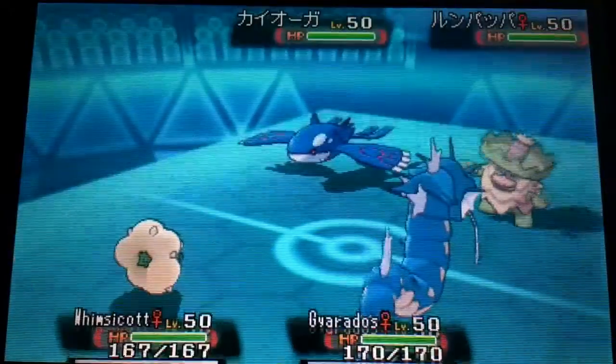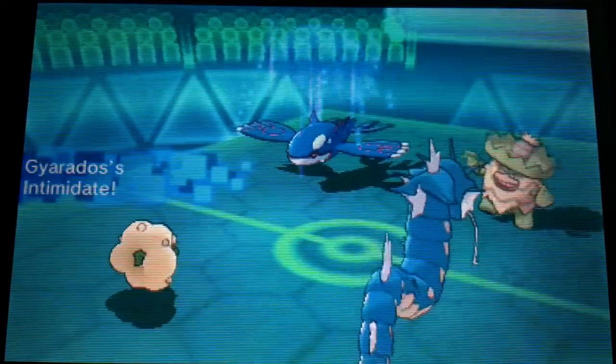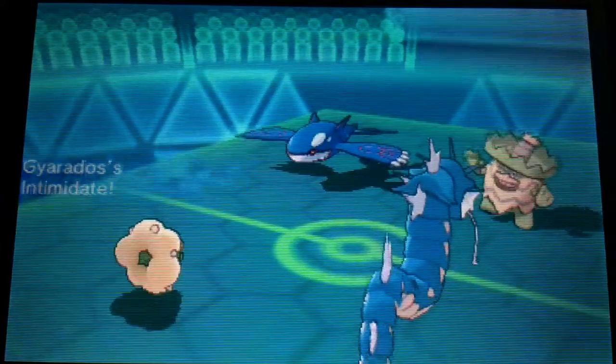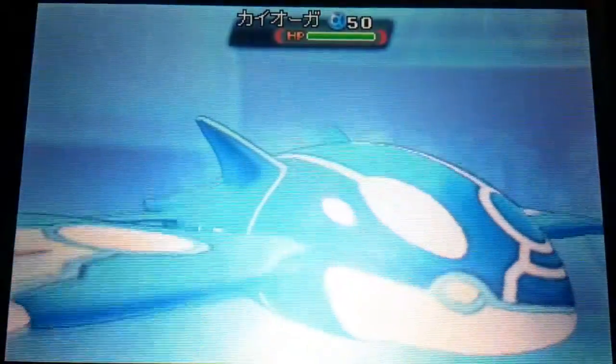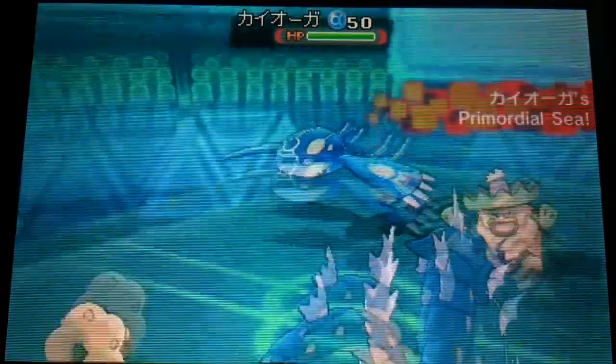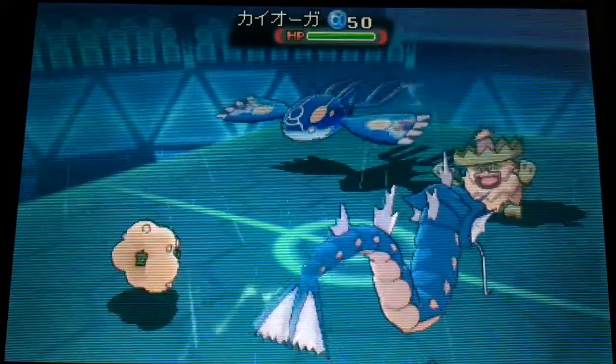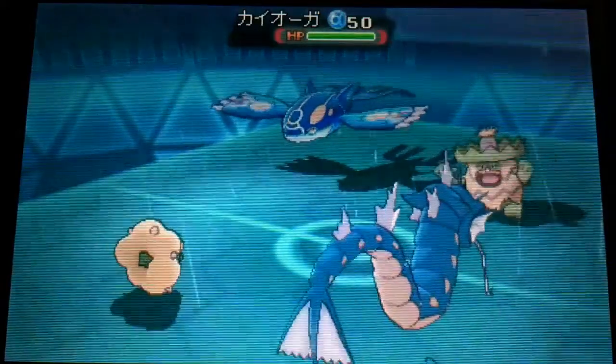The Whimsicott was just meant to counter a lot of the meta. I actually changed my lead here — normally I would lead Whimsicott and Giratina, but I changed it up and brought in Gyarados. Unfortunately I see this blue whale Kyogre come in, and Thunder is just screaming my name.